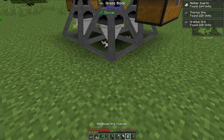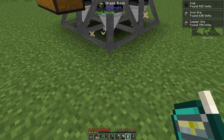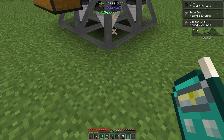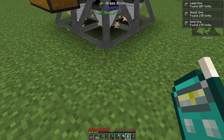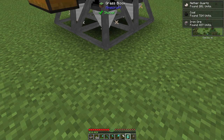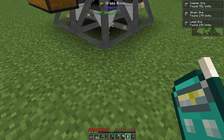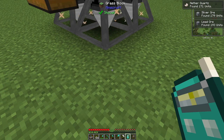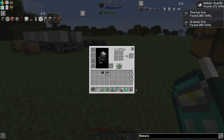We'll do another chunk scan — coal, iron, copper... nickel, gold. We're probably not going to get nether quartz. Coal, iron... silver, lead. Silver — I think silver is a tier two ore, yeah. So we're not getting any tin there.